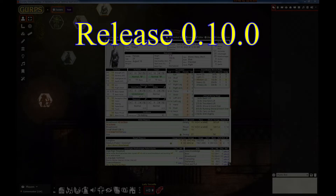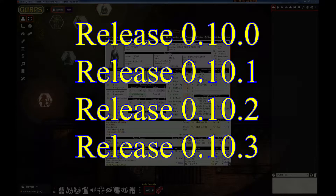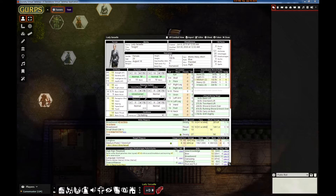This is the release video for the 0.10.0, 1, 2, and 3 releases. Sorry folks, it's taken so long but that foundry upgrade was a doozy. The GURPS game aid is now compatible with Foundry 0.8.x — and that's what took most of our time.